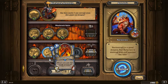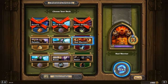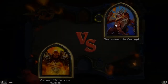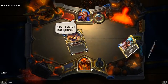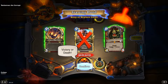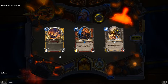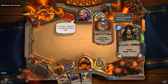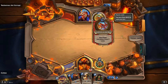I remember fighting this guy in World of Warcraft. So we have a War Axe and some minions — pretty good hand. His Hero Power: each player draws two cards. Corruption has taken hold. That is interesting, to say the least.